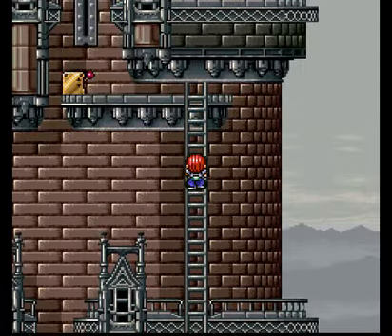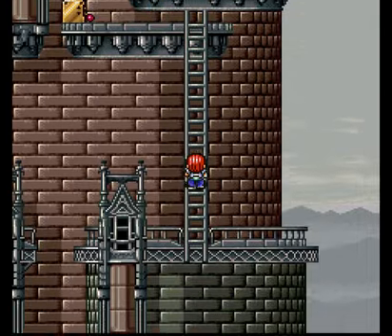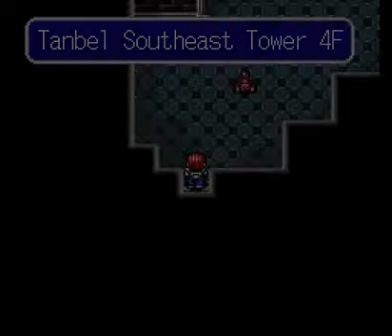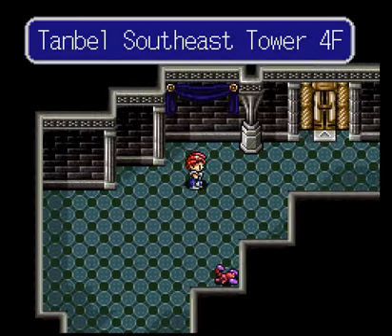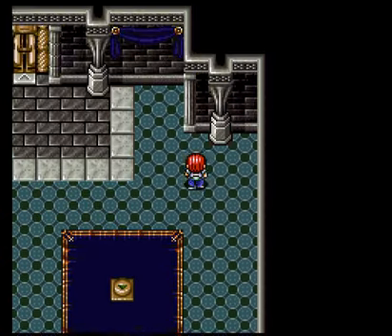We're here to save Hilda. We got a switch — I put it down, that's why I moved down there first, else I would have been stuck. So get around the Scorpion again. Let's not fight him as well.